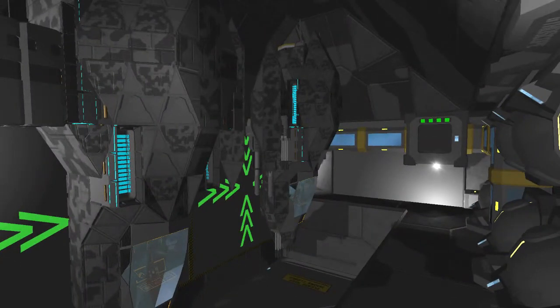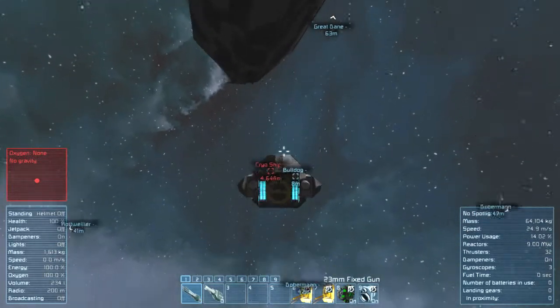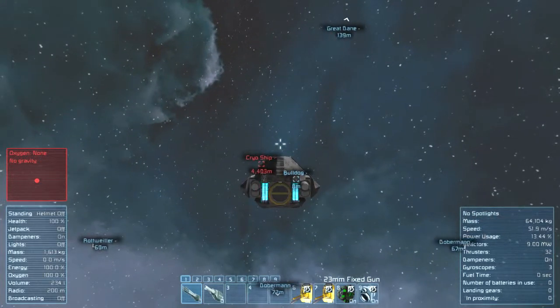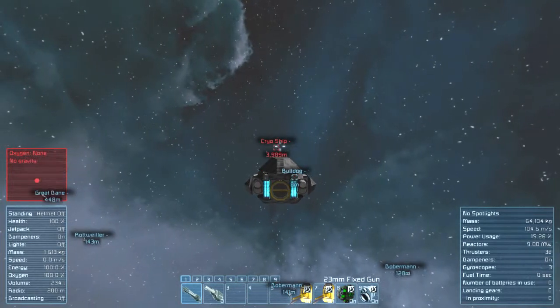While I get these attack ships out of Great Dane, I will show you a clip of me and a few friends using these ships to take down a cryo ship. Everyone engage the cryo ship — use whatever weapons you can, it will fire back. This should be interesting.